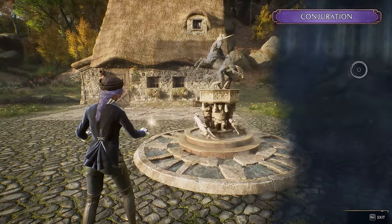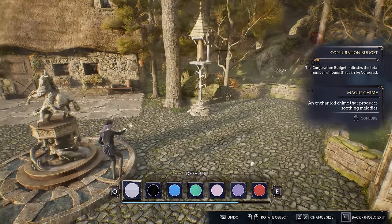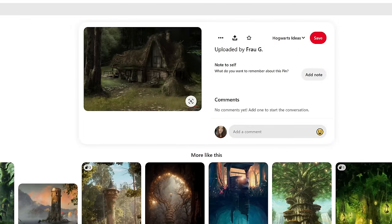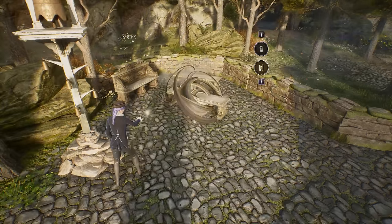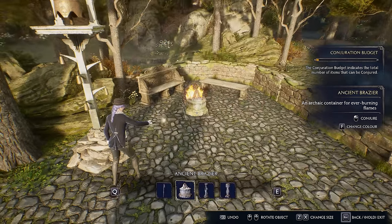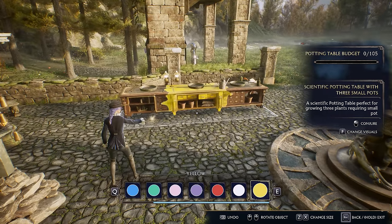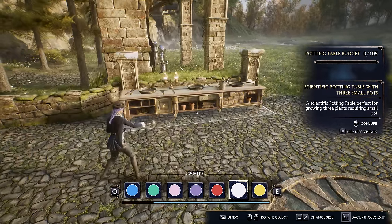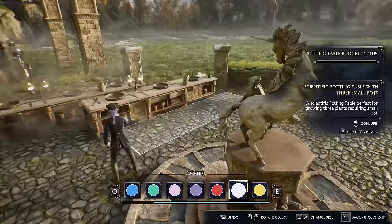You'll notice I have some trees in the background here, and looking back at those reference pictures, all of those photos had a ton of trees and plants surrounding the cottages — that was the vibe I was going for. You don't necessarily have to decorate it this way, but in my opinion it adds a little bit more life to the area.